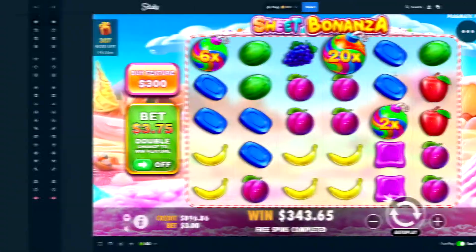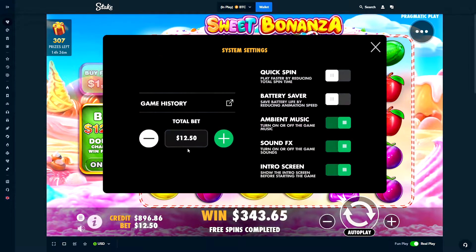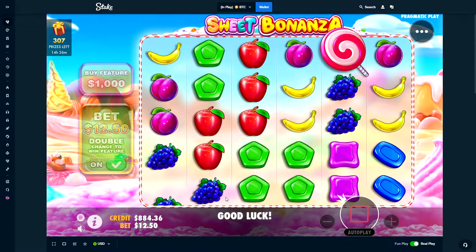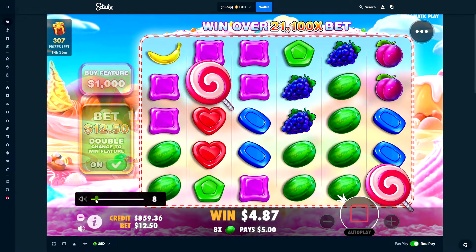Anyways, let's get into the video. We're back on Sweet Bonanza with $900. We're just going to try a couple $12 spins — see if we can get in real quick. Only going to try a few here.